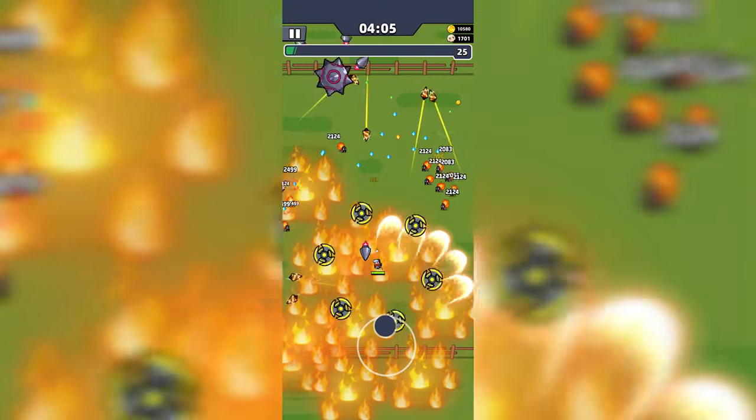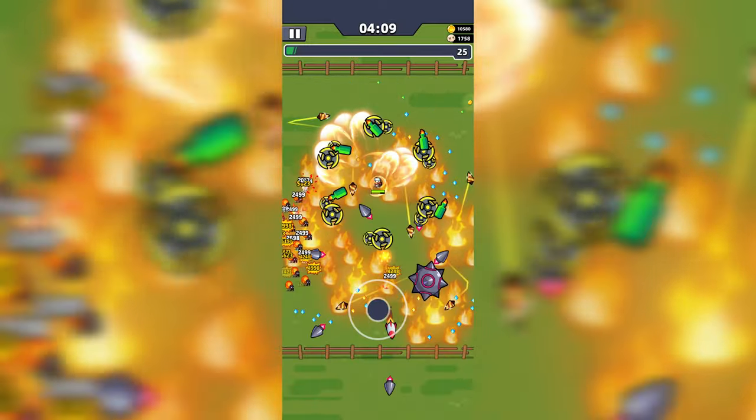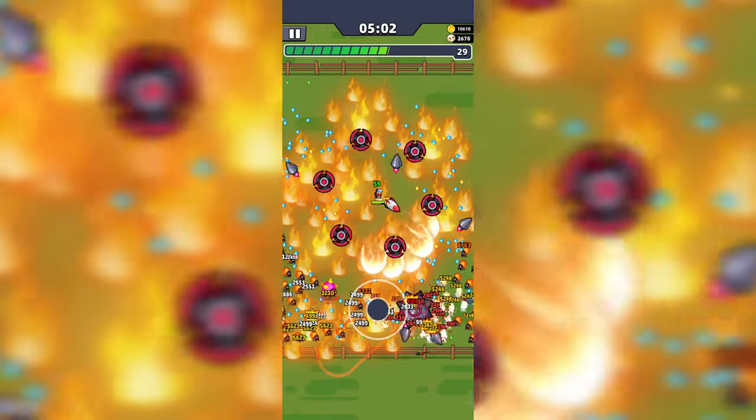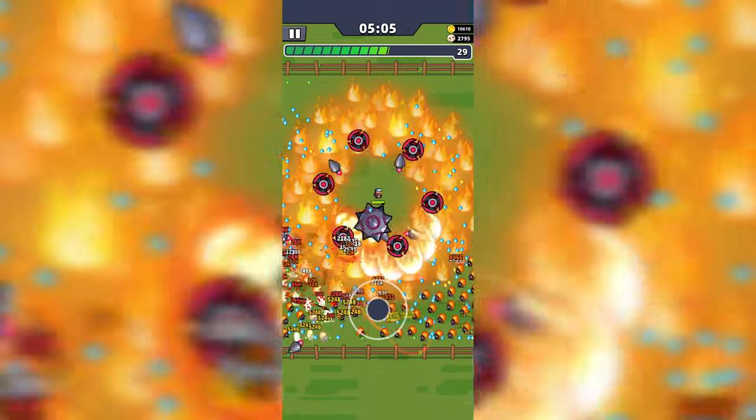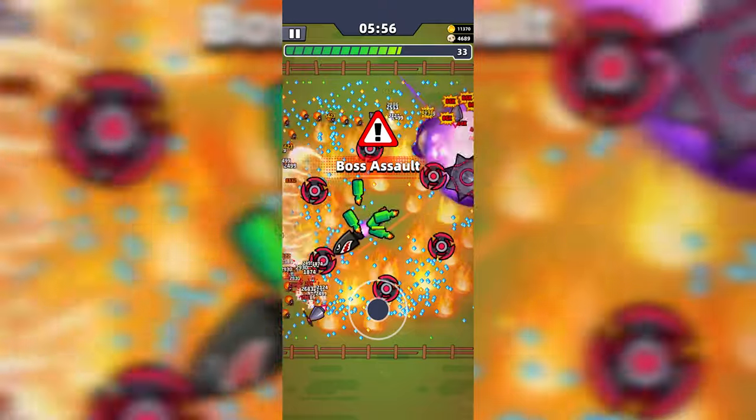After this, monsters with orange backs will appear. They are relatively easy to defeat, but the sheer number can be overwhelming. At 5 minutes, another mini boss will appear — a pink monster with yellow spikes — and it creeps towards you as well as launches projectiles your way, so keep your eyes open.